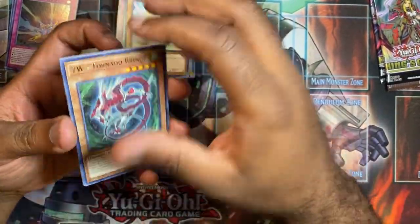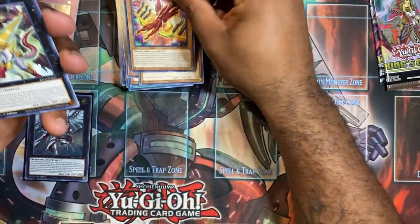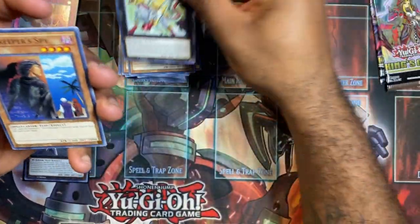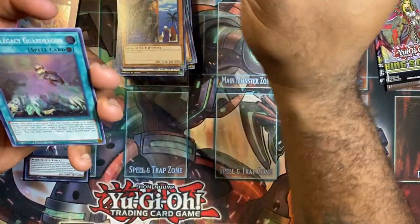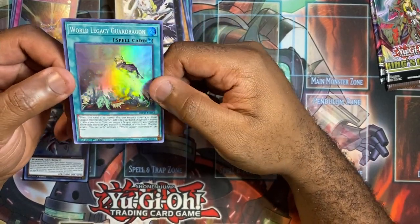Got a Tornado Bringer, got a Stardust, and got the ZW Eagle Claw.